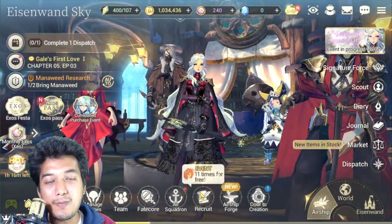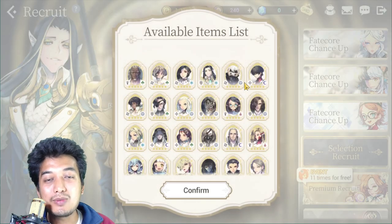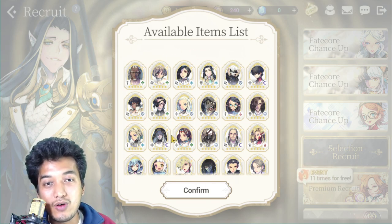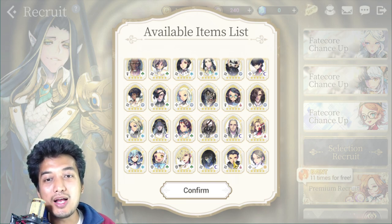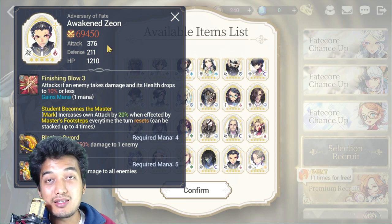First, I want to talk about the selection recruit, which is available right off the bat when you start a new account. It can be done over and over again unlimited times until you are satisfied. The problem is you cannot get a Fate Core Hero Unit or Generals from this list. So who are the best Fated Hero Units to settle with? Try to get Awaken Jeon — he is really good at dealing damage, whether single target or AOE. He is the best choice.